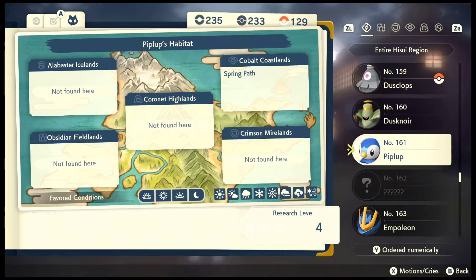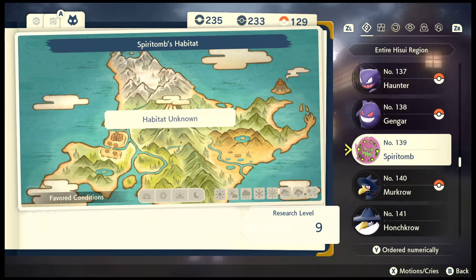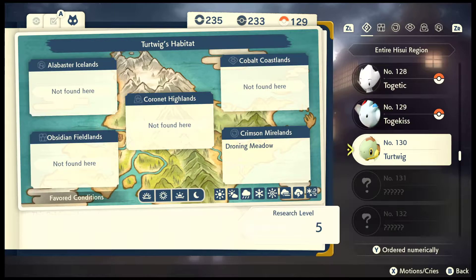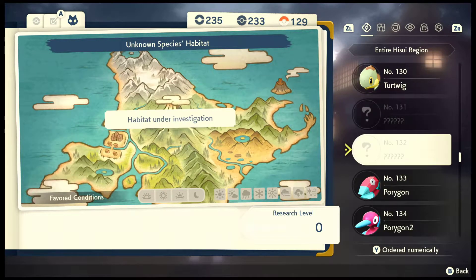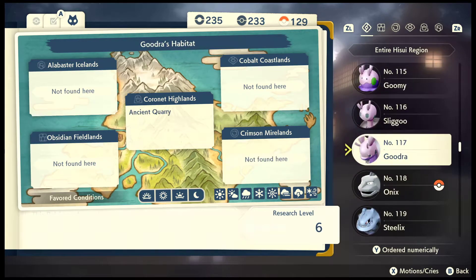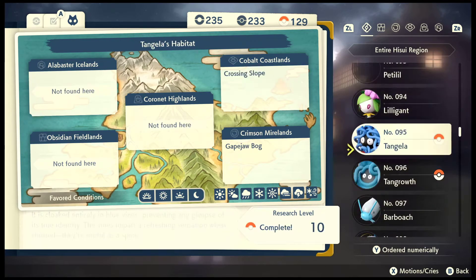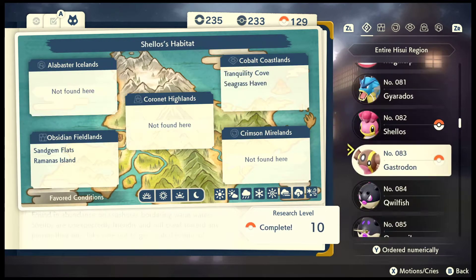It's just catchable - it says it at the top. It's at the Thornwood Meadow, so I could complete that Piplup line. There is also a special Alpha of this Pokémon out in the wild as well, so that's not going to be any problem at all to find.